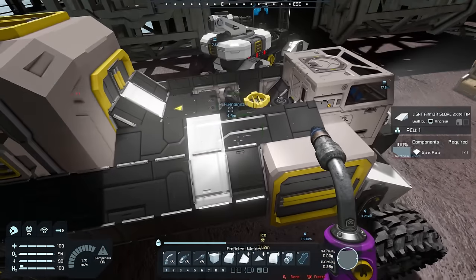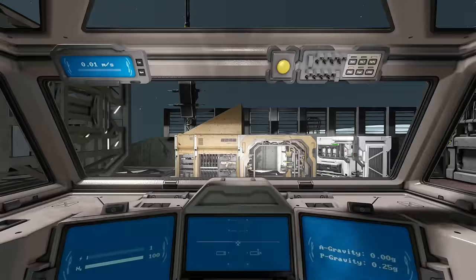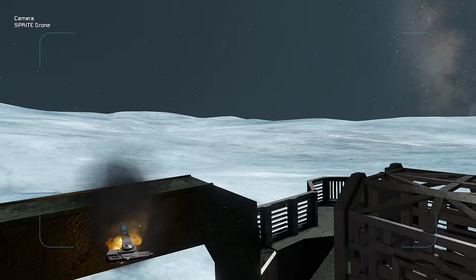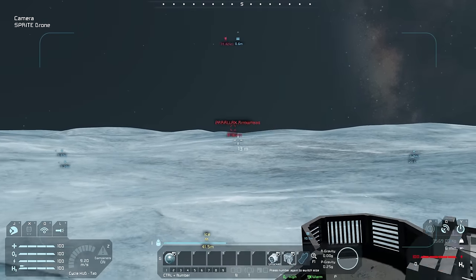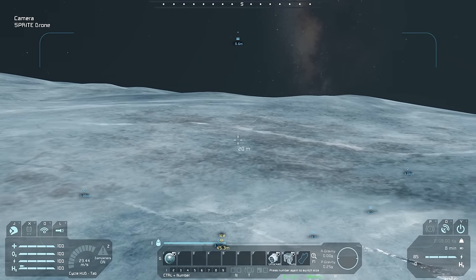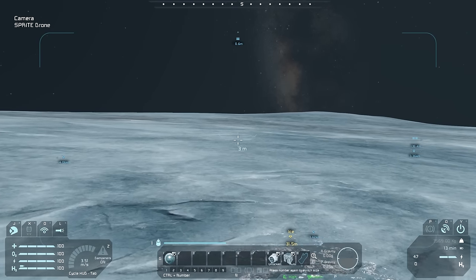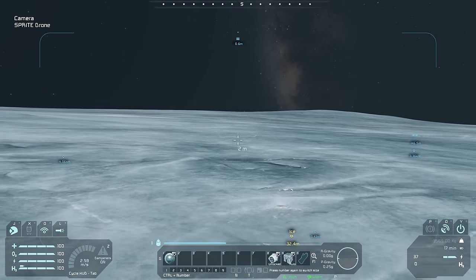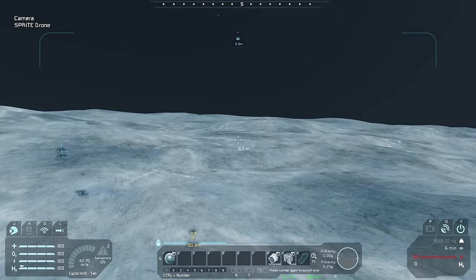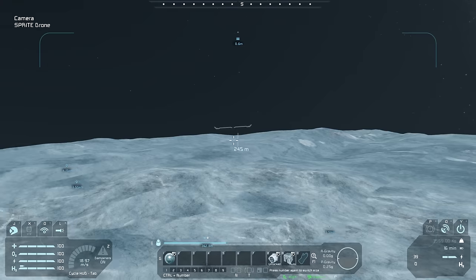Okay, we were able to get everything — here is the ore detector right there. The Mocha looks so empty without the Sprite drone on top of it. Let's hop back in: press K again, Sprite drone, and let's head out. We've got some power left. Is this an ore deposit right here? That would be really convenient. Let me get down low — no, I don't think it is, I'm not seeing anything.